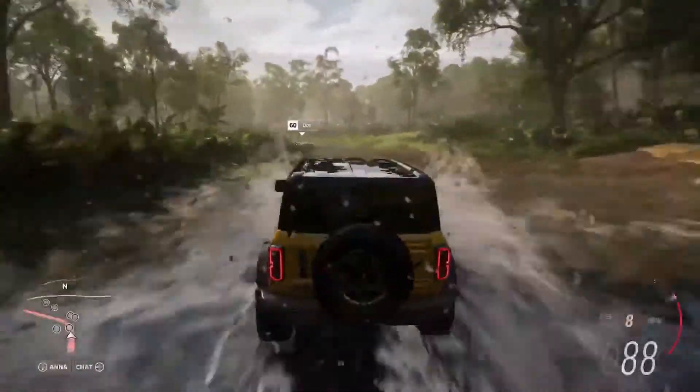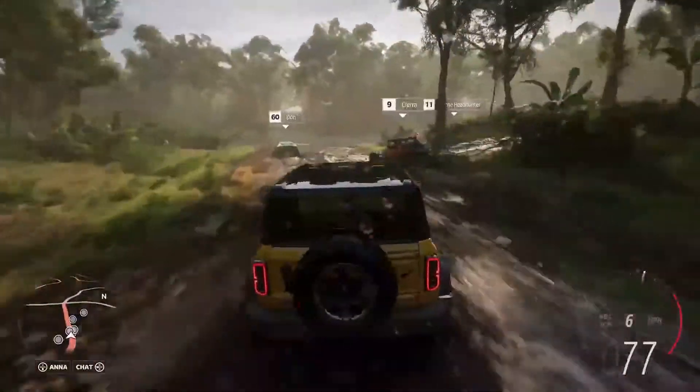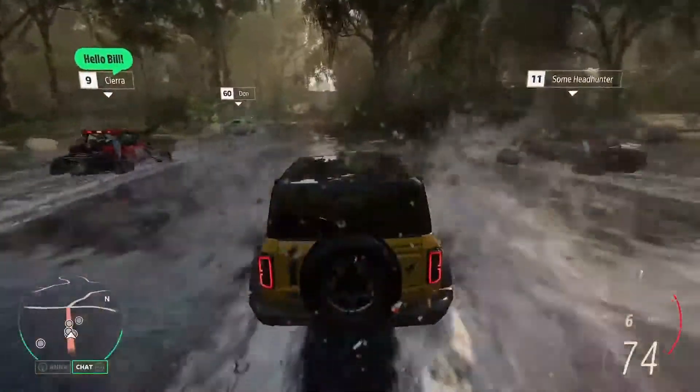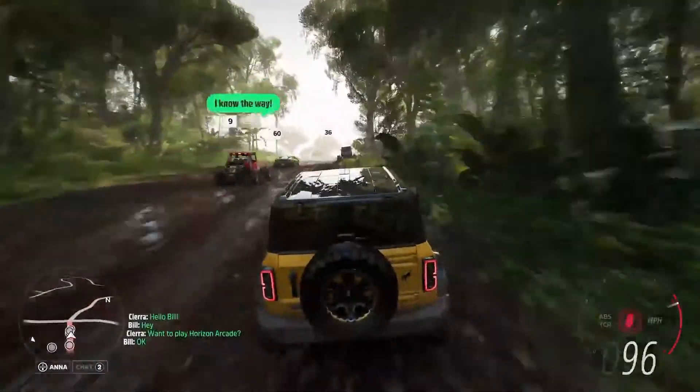A Horizon Arcade minigame is about to start. Forza Link knows that Bill loves minigames, so it intelligently prompts Sierra to invite Bill. Bill accepts and they're seamlessly linked together with their GPS route set.